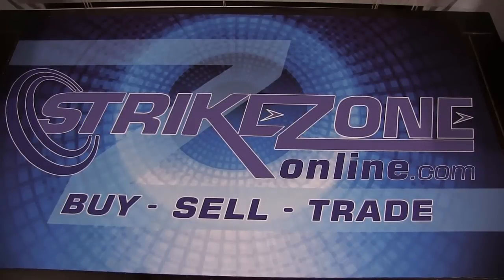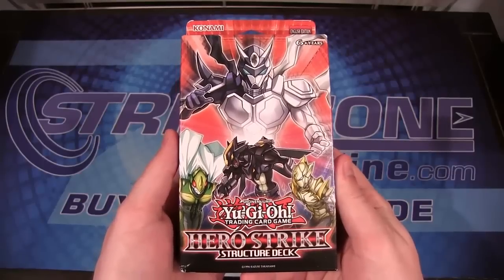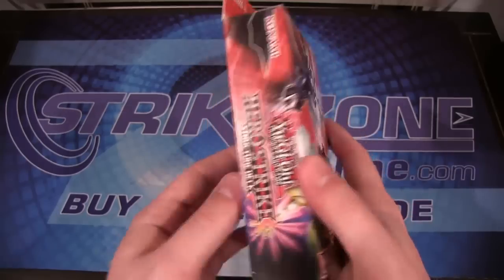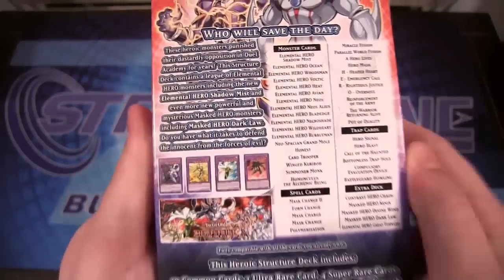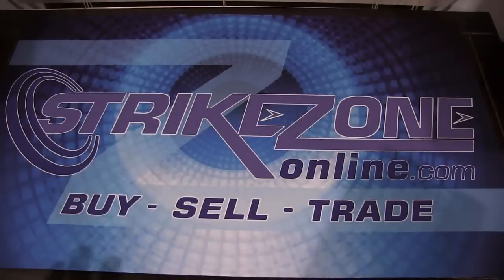What's up everyone, this is CyberNight8610 and today we'll be opening up a Hero Strike structure deck. This is the new structure that was just released, including the new Elemental Heroes and Masked Heroes. Shadow Mist is the only new one out of that. Here's the deck list showing off the new Masked Heroes as well as the playmat you're receiving. These are ten dollars and I got this one from StrikesOnline.com — be sure to check them out, link in the description.